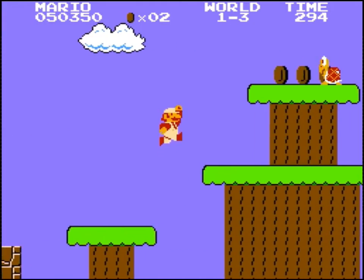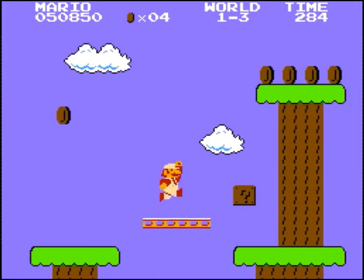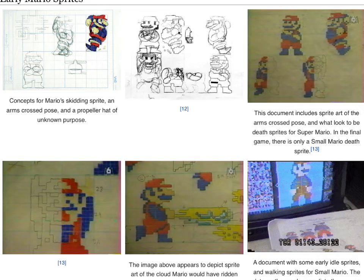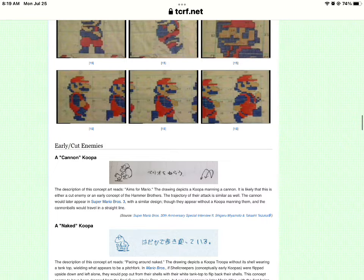Now we're going to look at some early sprites for the game. Here we've got some early Mario sprites, like this one that looks confused, this one that looks like he's yelling at me, and then this one shooting fireballs. Here's some of Small Mario, and a few more.